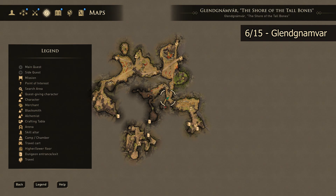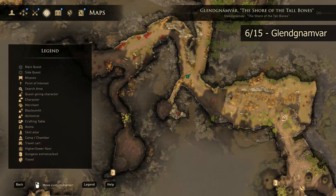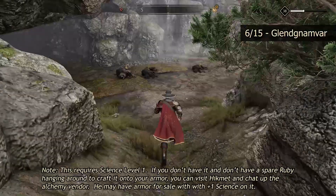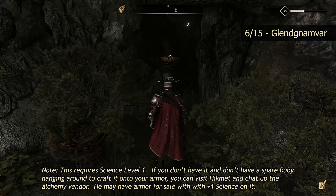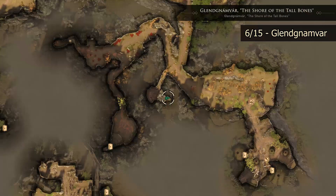Our next skill altar is going to be found out in Glendnamvar. It's going to be just to the west of the camp shown on the map. Once you get here, you'll find a small passage that leads to the red mark. Heading down this little pathway, you are definitely going to run into some bad guys, so keep an eye out. There is also a chest here — loot that when you come down, you'll find some goodies. You're going to need Science Level 1 in order to destroy this wall, and once you do, inside you're going to find your skill altar.